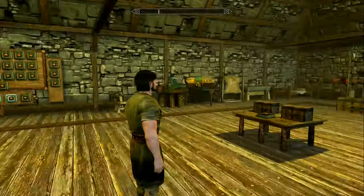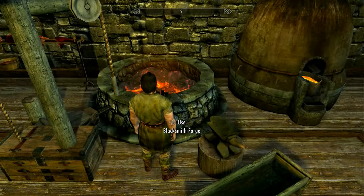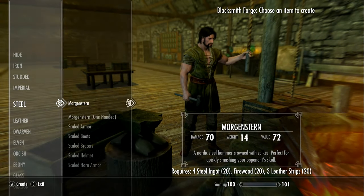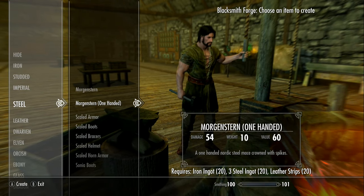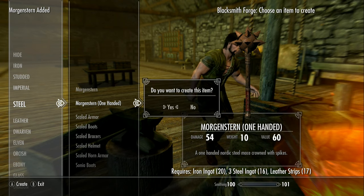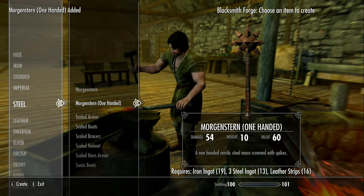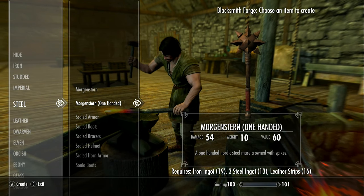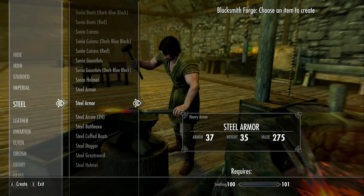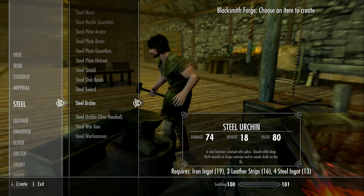I have Porthos here - I thought he could show us this as good as anybody. I haven't really made him anything to wear much, but these are under the steel category. There's the Morgan Stern, which is two-handed and one-handed. That spiky look is something that's been missing from the game, and then there is the Steel Urchin down here.